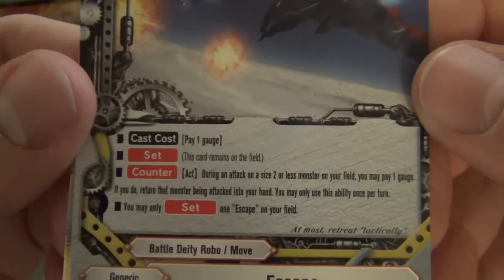Born Battle Dragon, size 0, 4/1/1, Armor Night Evil. The Shade spell: you may only cast this card if you have a Shadow Shade on your field; put the top card of your deck into your gauge and draw a card, then put this card into the soul of a Shadow Shade on your field. You may only use this once per turn.